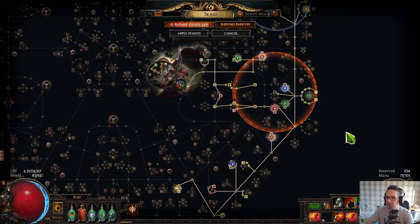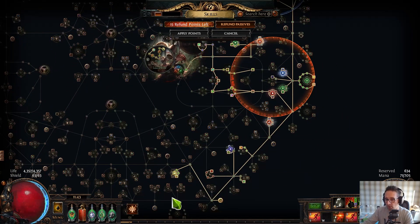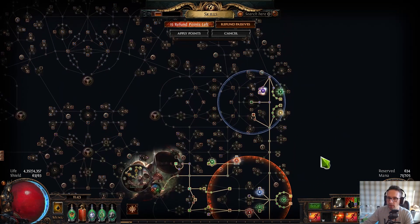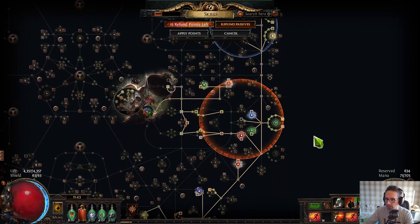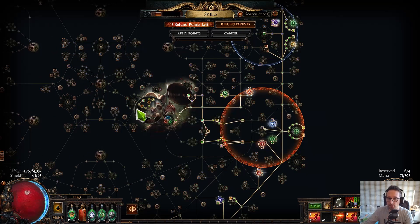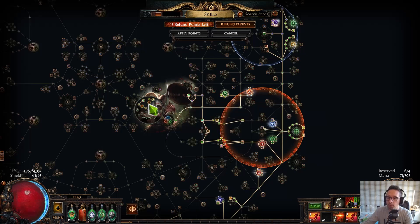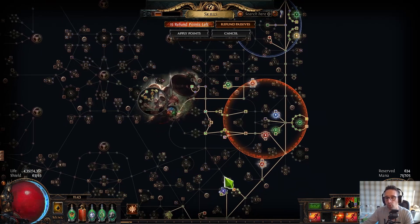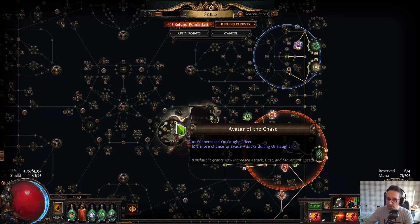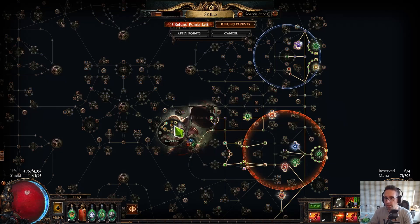In terms of the tree, there's not that much difference. We're taking these onslaught nodes, keeping them in, and obviously going up here to get Lionized. We don't go up to the frenzy charge nodes. Where it changes is the ascendancy — we're not going to get those frenzy nodes and they are big damage; more damage than onslaught and onslaught effect without a doubt once you get a few frenzy charges going. But what onslaught gives you is super movement speed and this 10% chance to evade attacks during onslaught is massive because it's flat — it's harder to get chance to evade the higher your evasion gets.